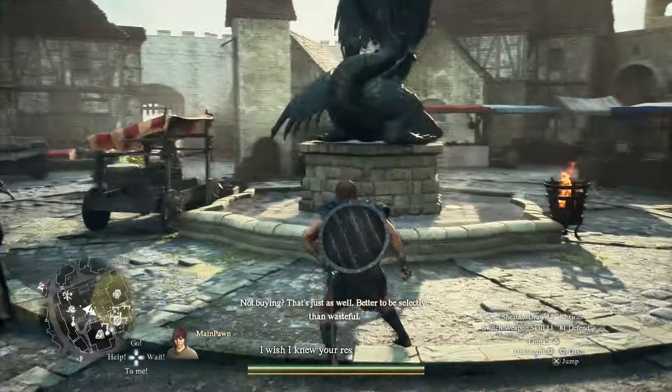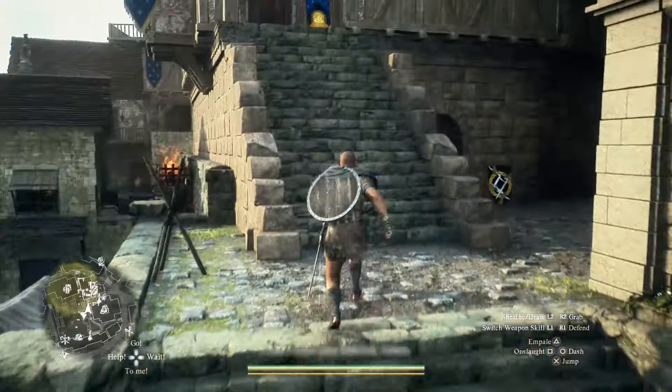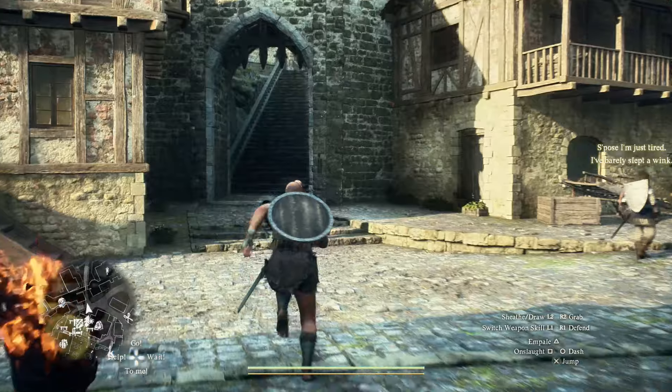Once you get to Vernworth, come to this area — the merchant quarters. This is somewhere you can reach extremely early on, probably within the first 20 minutes of the game. Once you are at the merchant quarters, follow me in this direction and I'll show you exactly where to go to get this armor.